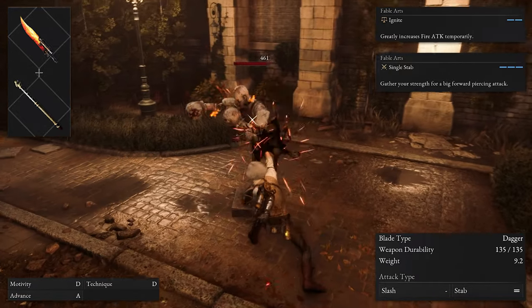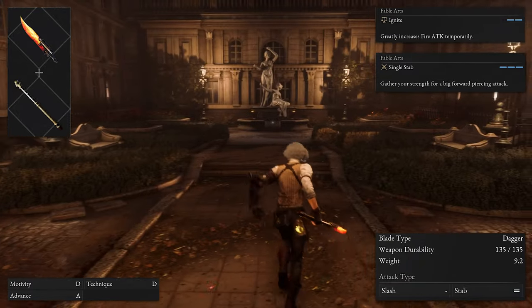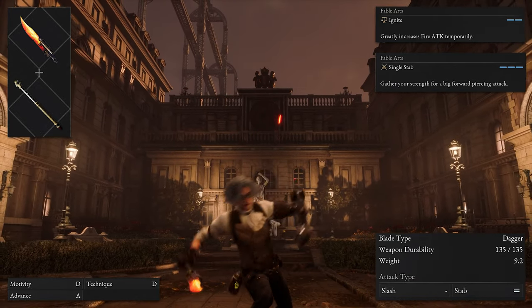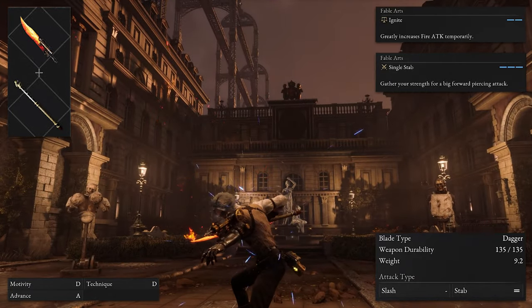When combined with the acid crystal spear handle, you gain access to the single stab fable art, which allows you to gather your strength for a big forward piercing strike that deals a ton of damage. This handle adds range to a weapon that's typically meant for up close and personal fights. Overall this weapon is great because it offers very fast attacks, high fire damage, and really good range thanks to the handle.